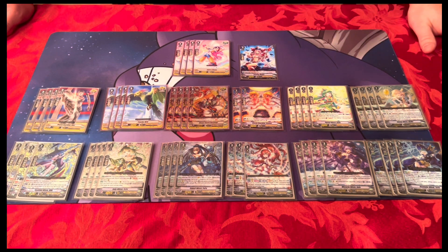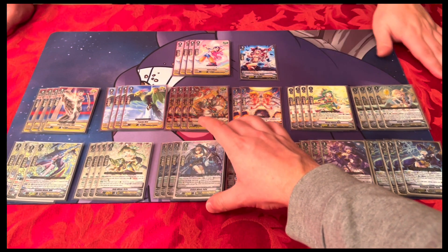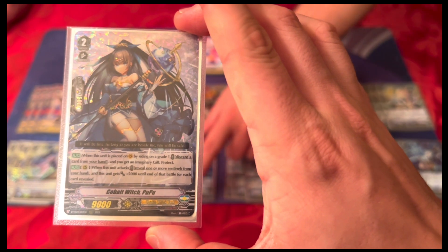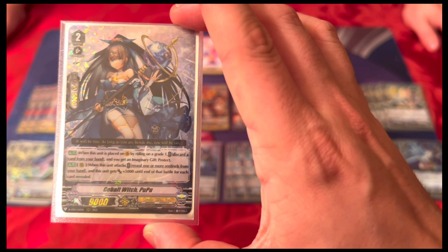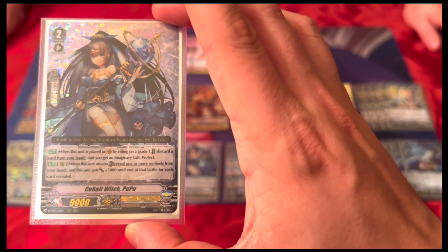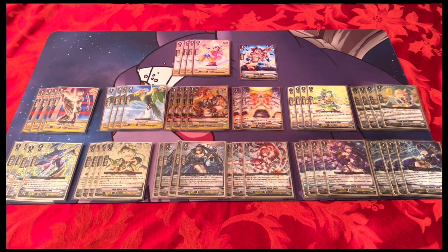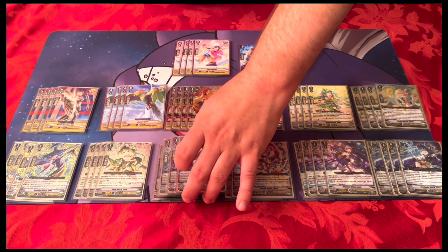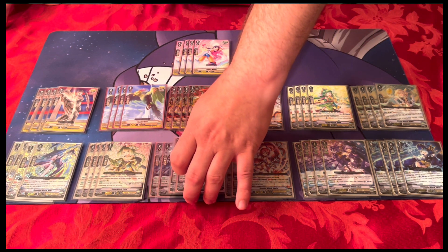There's a ton of variety between those three grade three cards — different lines of play for different times, depending on where you are in the game. Moving to grade twos: all three grade twos are new. Cobalt Witch Poo-Poo should technically be your ride target when you ride from grade one. When placed on vanguard by riding grade one, you discard a card and get an Imaginary Gift Protect. When this unit attacks on rear guard, reveal protect markers from your hand — including crit sentinels — and it gets plus 5k on top of that. The lowest power she hit was 59k, the highest was 76k.